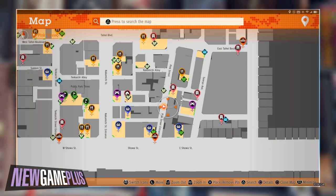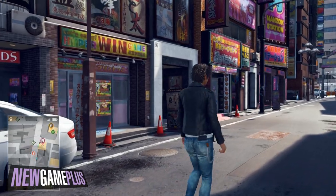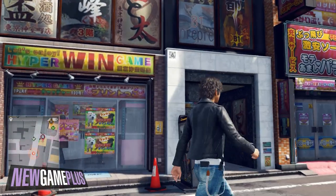For the eighth code, halfway across Pink Street, keep on the lookout for a yellow sign that reads Hyper Win Game. The code is shown slightly to the right of the sign.